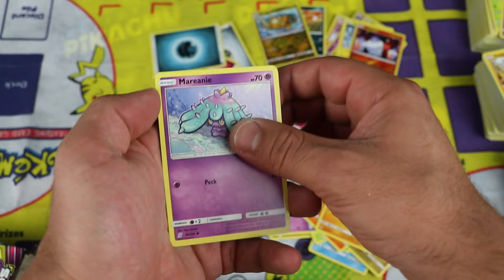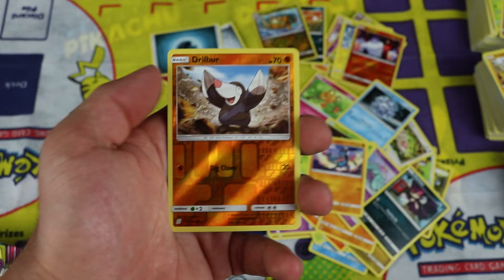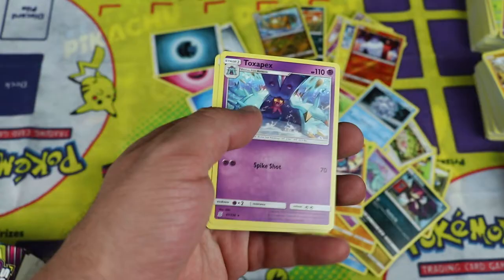Azelf, Dedenne, and Luminion. Cryogonal, Marini, Fomantis, Realu, Purloin. Drilbur is the reverse — it's a common, sorry. And the rare is a Toxapex, regular rare.